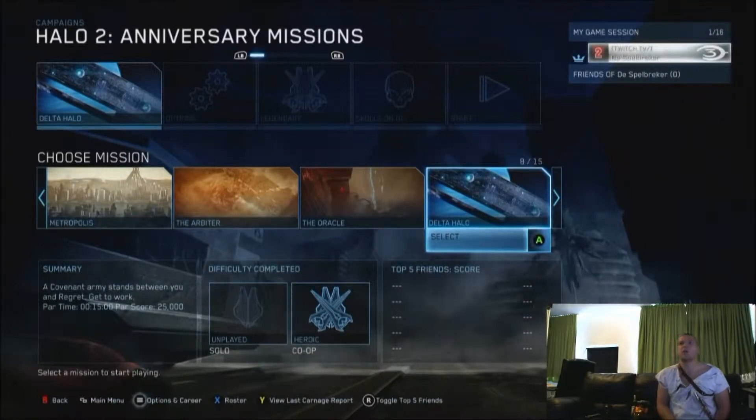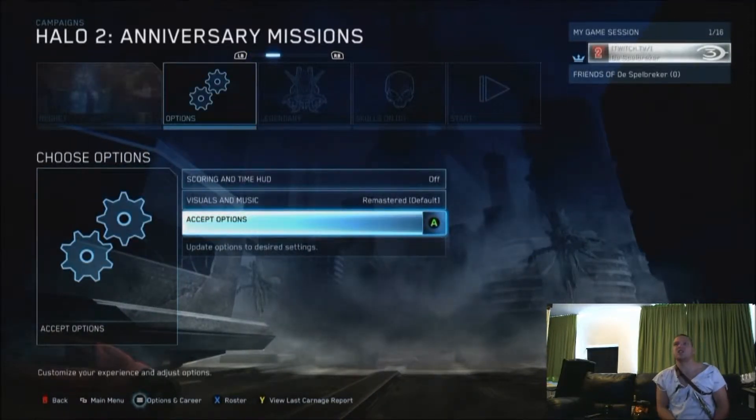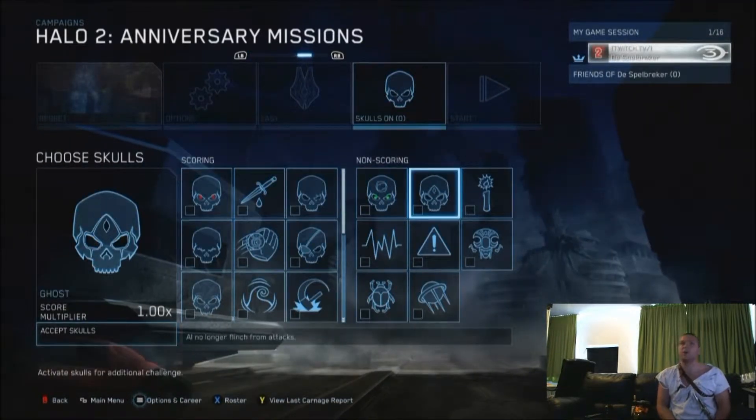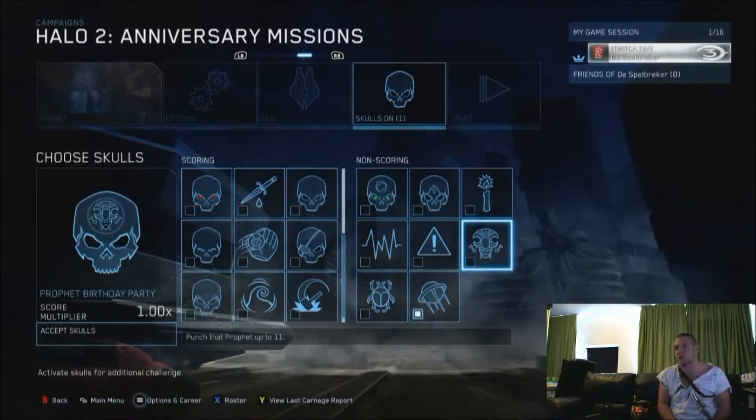Ahoy you filthy landlubbers! We'll be doing mission number 9, Regret, and I'm just going to give a little introduction. Make sure if you want to join, you put on the Sputnik Skull, and also put on the Prophet Birthday Party Skull. If you finish the level, you'll get another achievement.